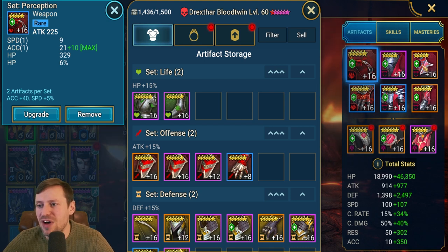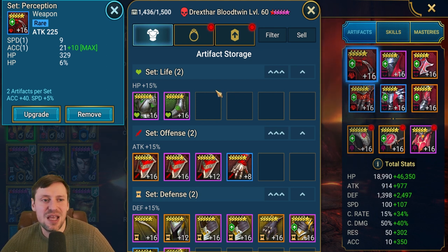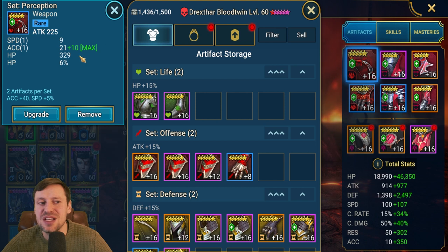You can see we've got loads of four-star pieces of gear, which I hope makes it feel a little more free-to-play friendly. The stats we want to be looking for are Speed and Accuracy first as primary stats, then secondary stats being HP percentage, Defense, and Resistance.